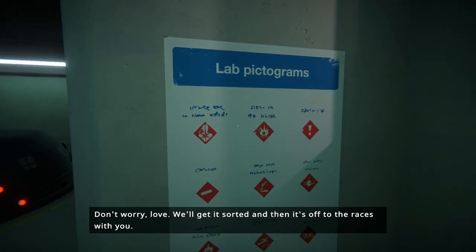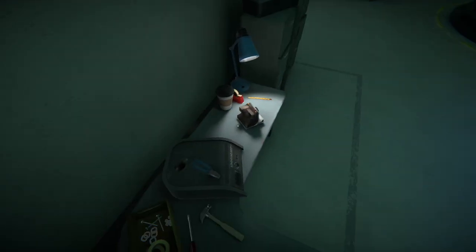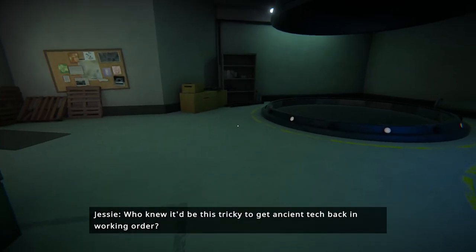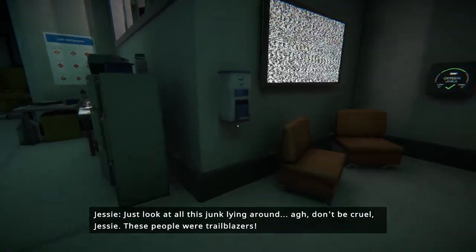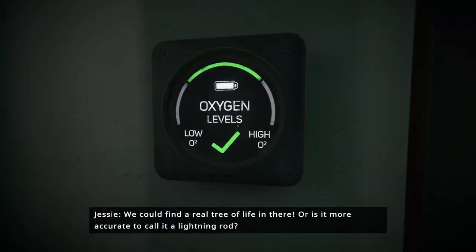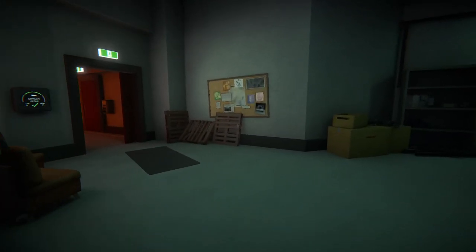"Don't worry, love. We'll get it sorted, and then it's off to the races with you." Classic lab pictograms — this one with the line means Quivulum. Who hasn't had an unfortunate experience with Quivulum? "Who knew it would be this tricky to get ancient tech back in working order? Just look at all this junk lying around." "Don't be cruel, Jesse. These people were trailblazers. We could find a real tree of life in there. Or is it more accurate to call it a lightning rod? One thing's clear — the weather disruptor really might be the game-changer we need." Oh, really? Okay.